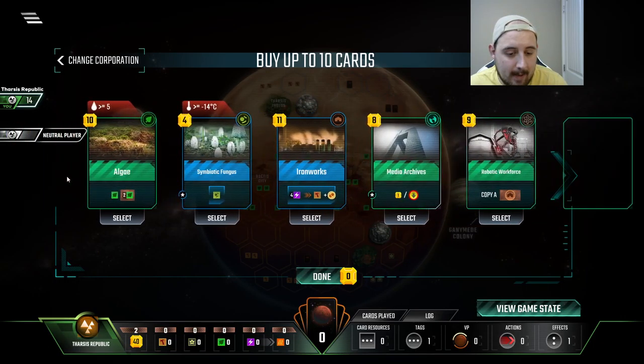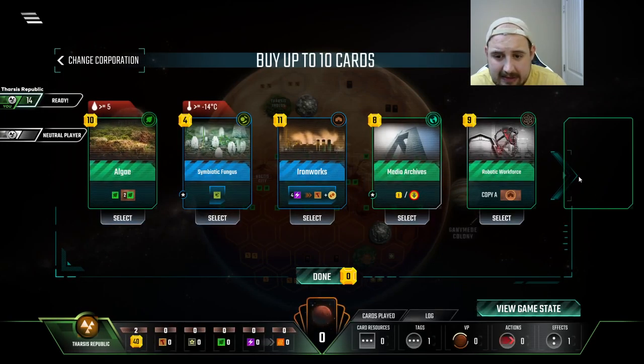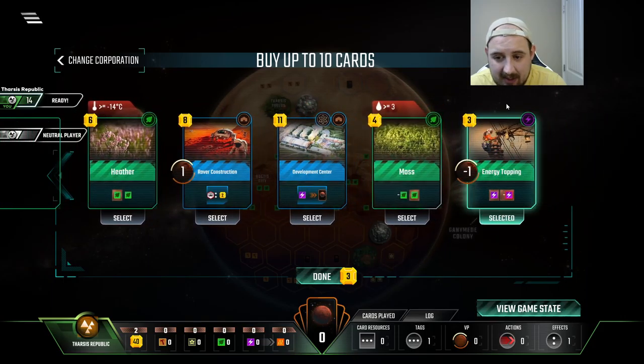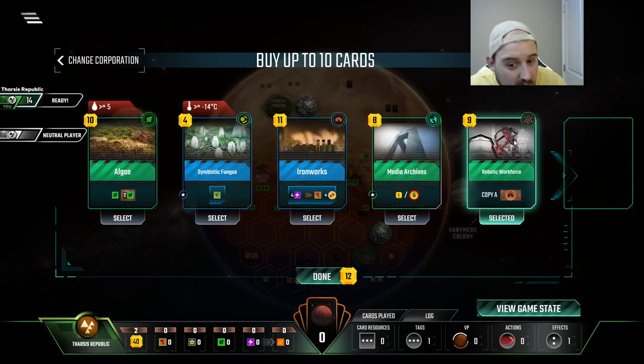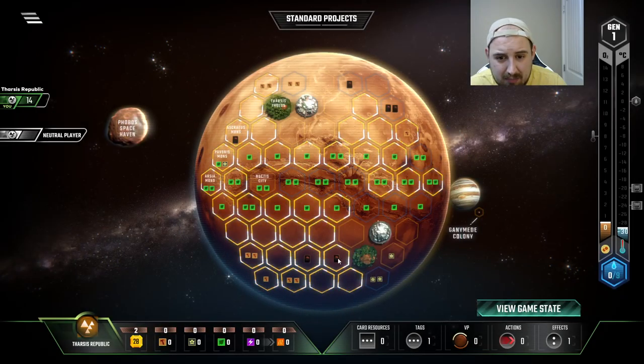Hmm, I mean Tharsis or Helion? Yikes yikes yikes. I mean I like energy tapping development center for some card draw starting early, and rover is good. Heather's good, robotic workforce is good. I'd even like iron works, but we'll just take this and probably just grab a card and a point.